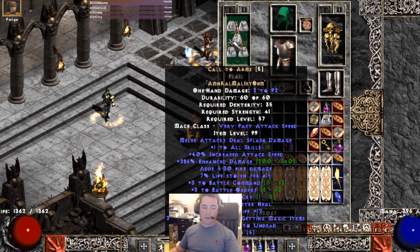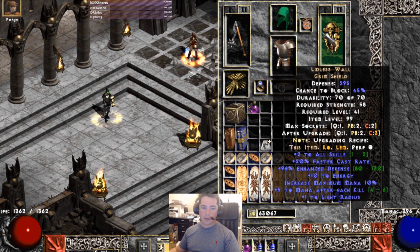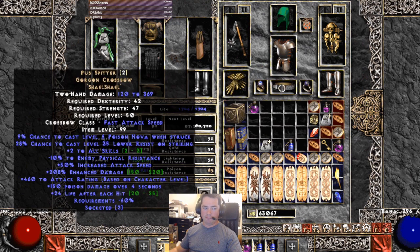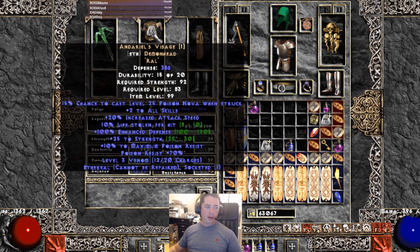On swap, an awful CTA because I'm bad at rolling CTAs — and a small Torch for the plus skills to make CTA even stronger. For the merc, you want to prioritize attack speed, leech, and a Pus Spitter. I put two Shael runes in the Pus Spitter for increased attack speed. The whole point of the merc is the Lower Resistance proc — it really helps on this build.